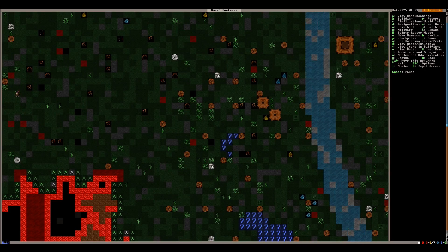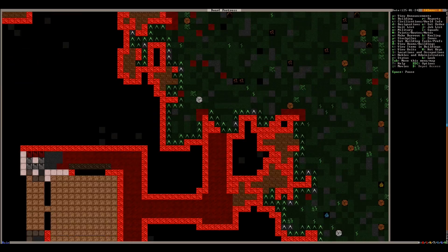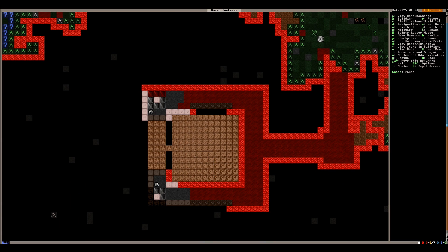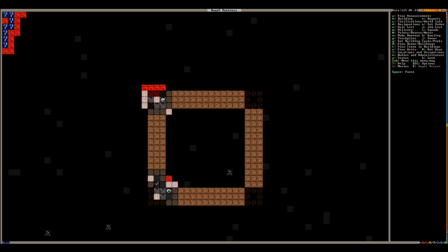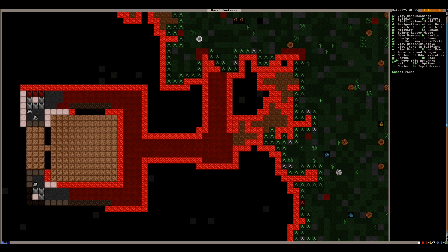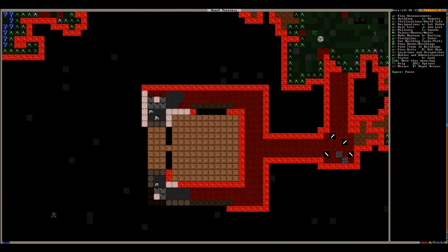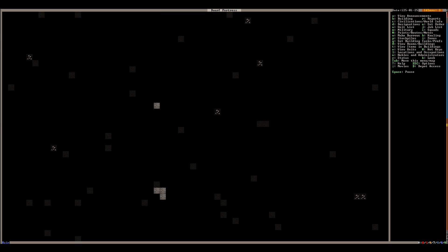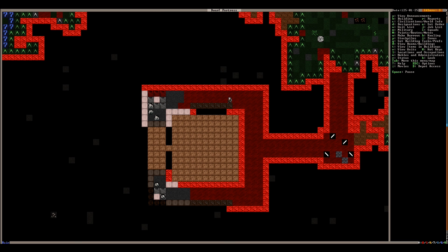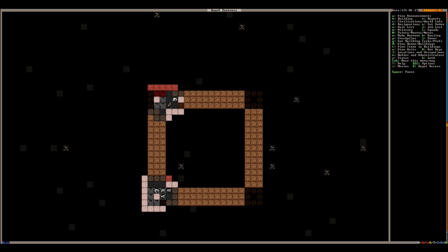We've got somebody going on and gathering plants. We still have no way to harvest wood until we either trade for an axe or build one of our own, because the world didn't even have an axe in it. We're already digging our mine shafts down into what's going to be the kitchen area and then the workshop area, and then we'll have the birthing area. It looks like we've got plenty of material now that we can build our trade depot, so let's go ahead and get that up and running.